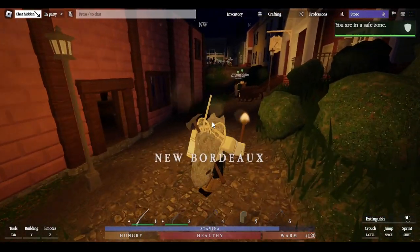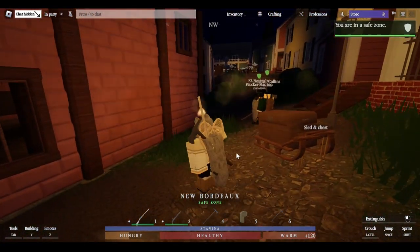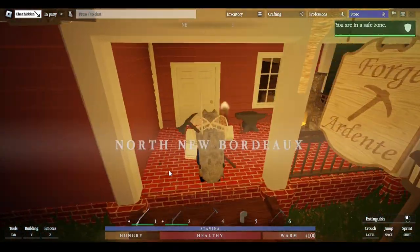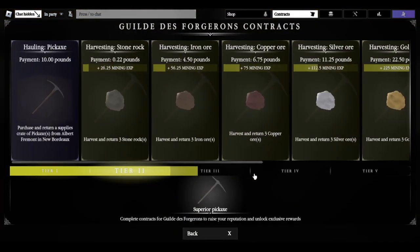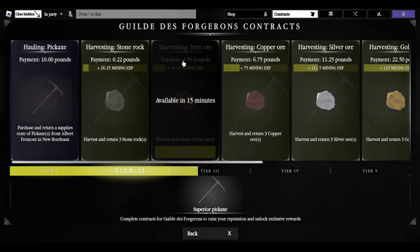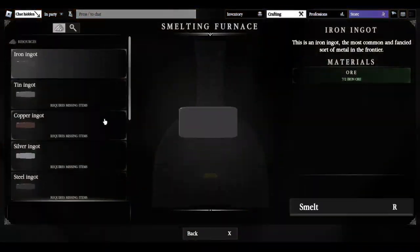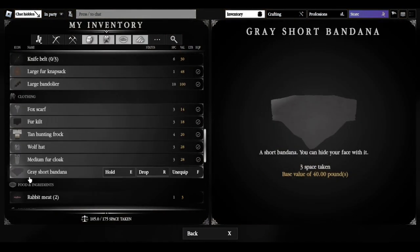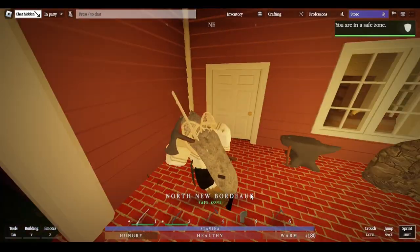Once you're back in town — either by respawning or walking in — head from the fountain or from here to the smithing shop. Once there, you have a few options: sell your iron to the miner via contract for some pounds, or do what I recommend — come out here and smelt your iron down into ingots. Once your ingots have smelted, you should now have ingots in your inventory.